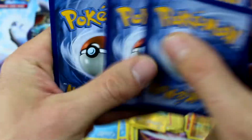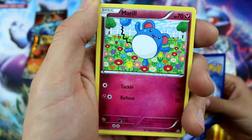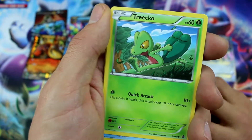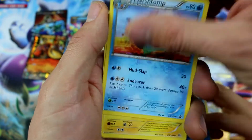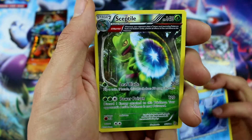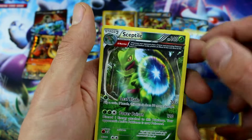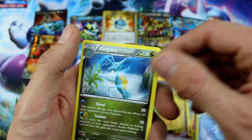We're getting amazing pulls out of these boxes! Last 2 packs — let's do it! Torchic, Marill, Surskit, Treecko, Marstomp, Electric, Weakness Policy. There's Captain America — got my Captain America again! This is the Reverse Holo Captain America though! And Kingdra! I'm super happy about my Sceptile Captain America pull!